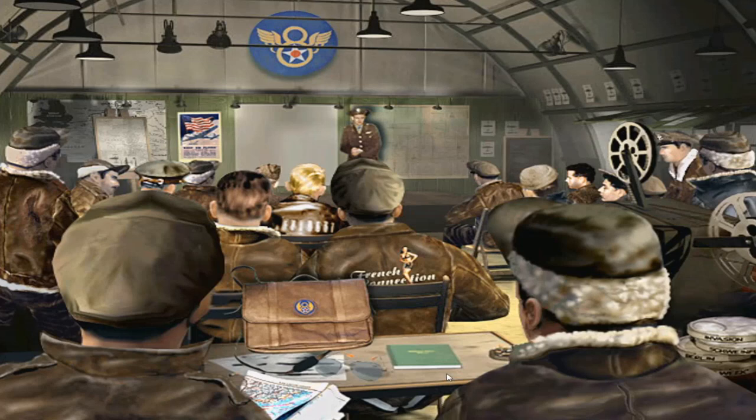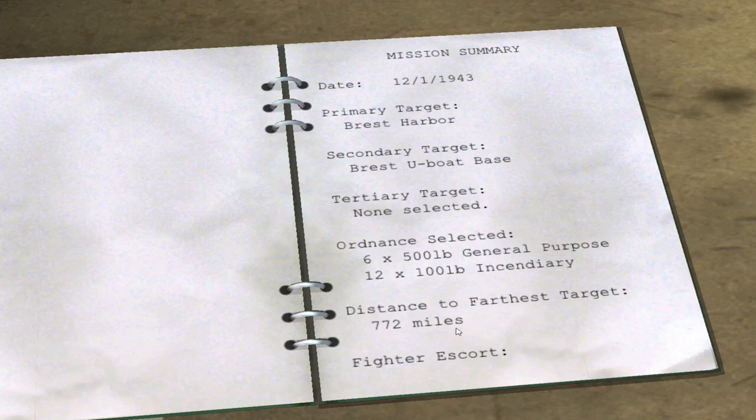Hello and welcome to the Wrecking Crew Bomber, with crew members from the Wrecking Crew Armor 3 group. We're up for our first mission on the first of December 1943 — the earliest date I could choose. It's for Brest Harbor, with the secondary being the Brest U-boat base. Ordnance selected is six times 500-pound general purpose and twelve times 100-pound incendiary.